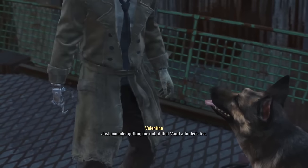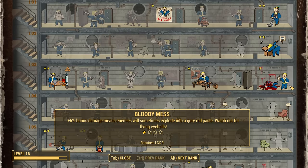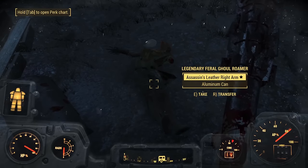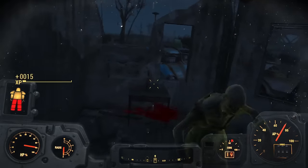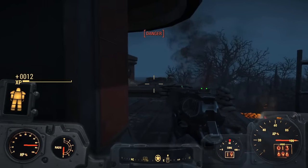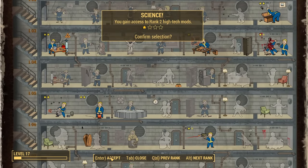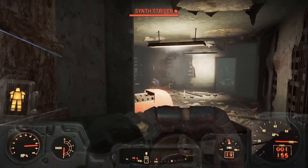Two level-ups: the first goes into Science — hence why the Intelligence Bobblehead was so important — and the second into Bloody Mess for +5% damage. We journey to Fort Hagen, fighting through plenty of ghouls on the way with our baseball bat. At Fort Hagen we switch to our explosive 10mm sidearm to take out the exterior turrets rather than waste cannonballs, collecting lots of loot. Another level gives us Science rank 2.